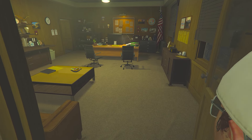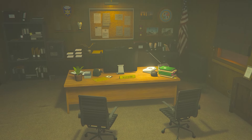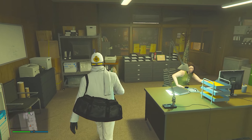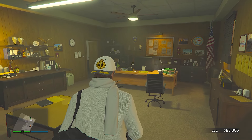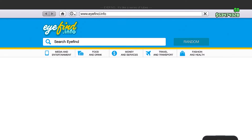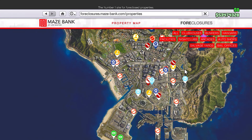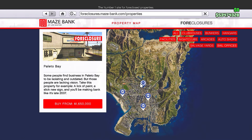Your fifth money method is the most wanted and standard bounties for the bail office. This week it's paying double money and RP on regular and most wanted bounties, making it a perfect time to make millions through this business. You'll want to have a bail office — unfortunately there's no business discount this week, which breaks our good run with business discounts.